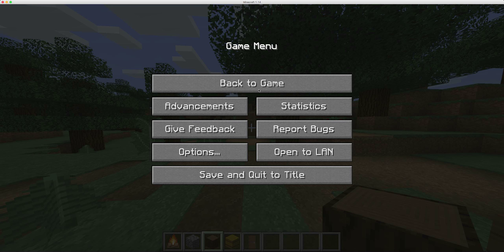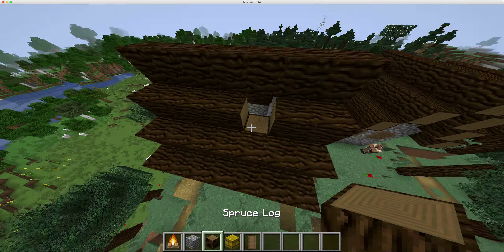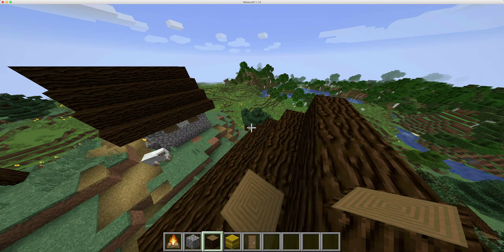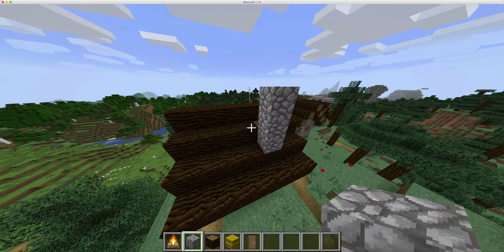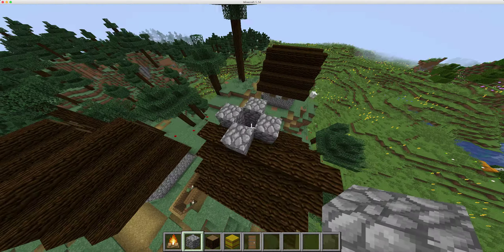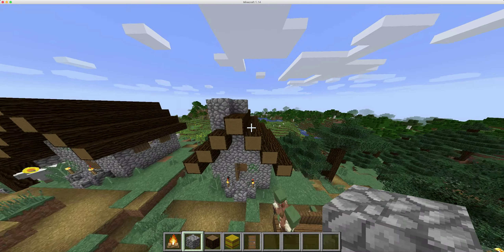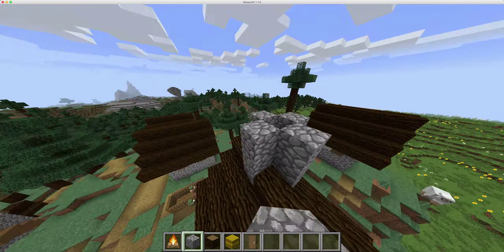First off, build a pole like this all the way to the roof. Get right here, wherever the place — right there — and then place that there. Then build up, just build around it, like this, like so. Probably one more higher, boom.